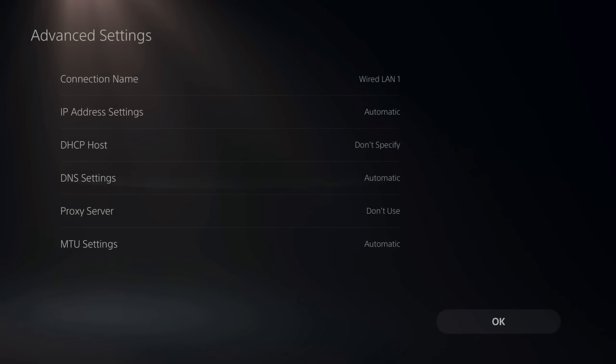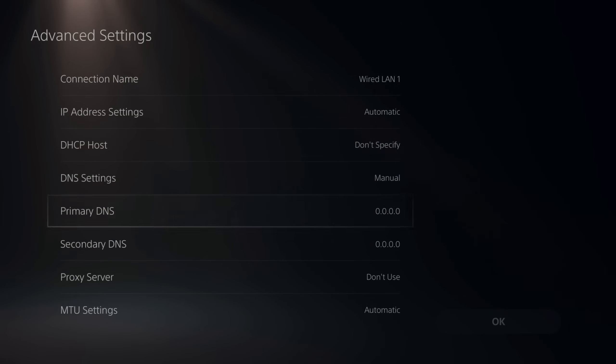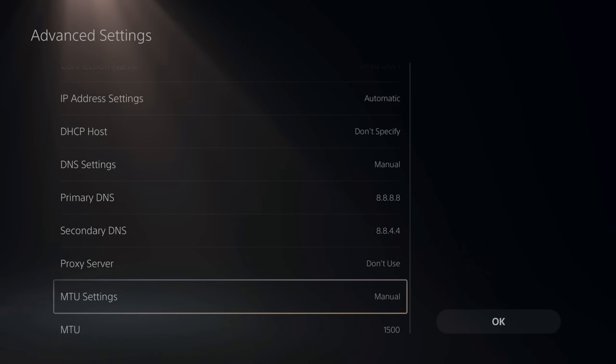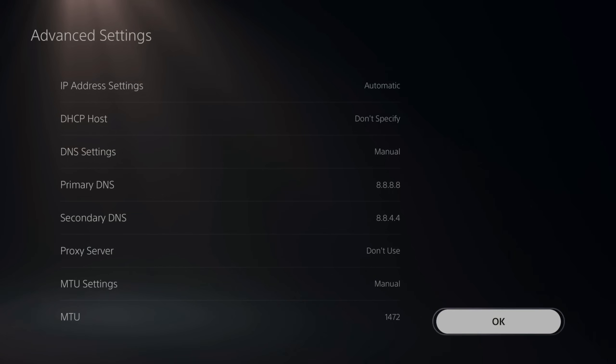Go to where it says DNS Settings — mine says Automatic — switch it over to Manual. For the Primary DNS, type in 8.8.8.8. Then go to the Secondary DNS and type in 8.8.4.4, then press R2 and done. Then go to the MTU Settings and type in 1472. Then press R2 and done and go over to OK.